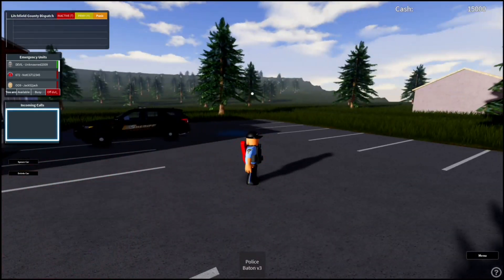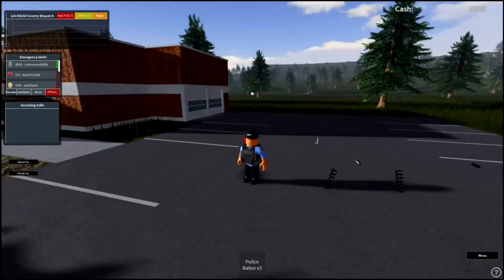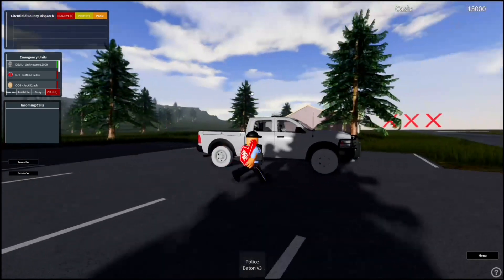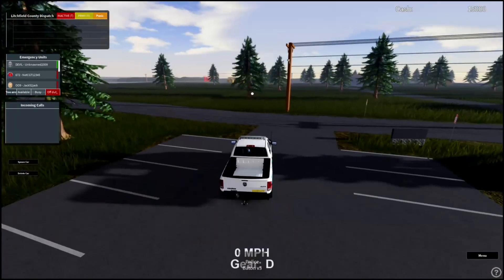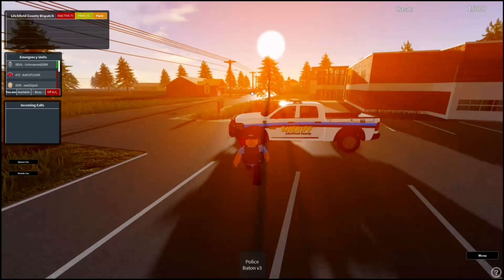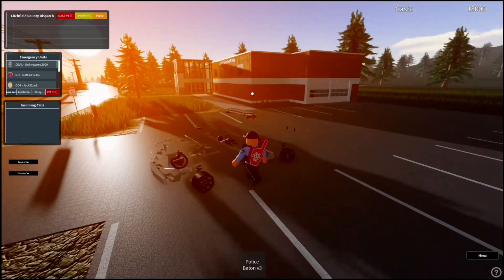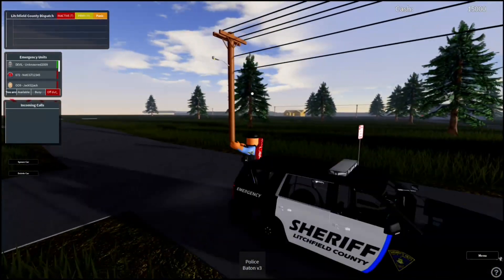Those are the sirens for all the sheriff cars, just in case you wanted to know. There are also some sheriff trucks — they're in white, blue, and black. These have different sirens because they're not in the black color version from the original. There's also what sounds like a longer version of the Explorer.